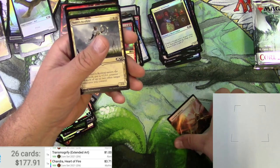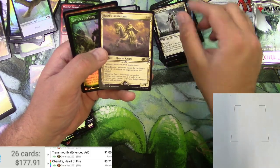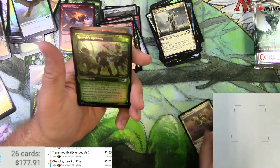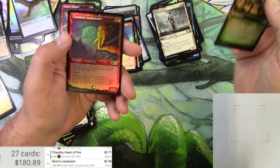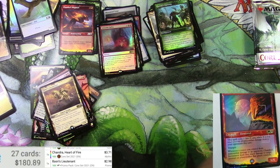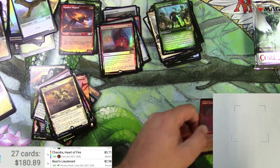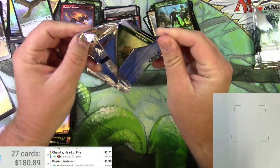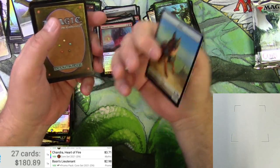There's the Basri showcase frame for his Lieutenant - almost three bucks. Uprising, and then Chandra's Incinerator as a foil - I can't see it, I'm going to assume it's maybe a buck or two. Let me know how wrong I am down in the comments, and make sure to like and subscribe while you do that. Sapling and a dog.